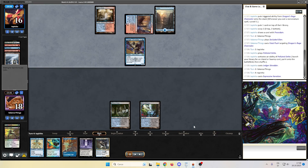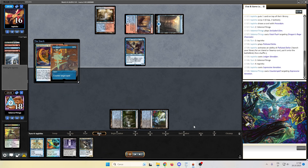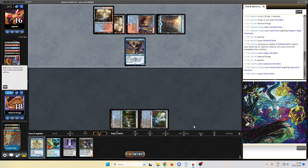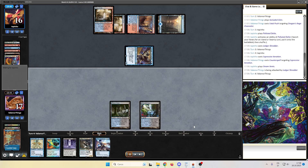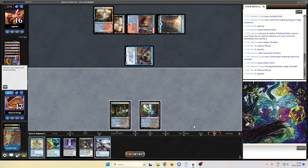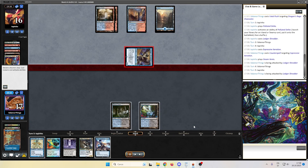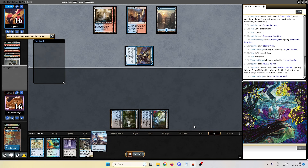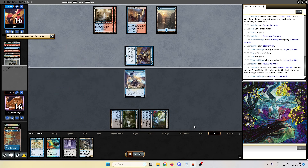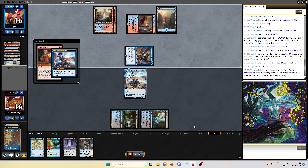Opponent casts Expressive Iteration — we counterspell. Opponent Steam Vents tapped, attacks us for one, we take, and passes back to us. Still no lands so we pass the turn back to our opponent. Playing two spells, we play a Fairy Mastermind in response, and the opponent just unknowingly hits that. But since they connived, we draw one — they draw off the bubble. We draw and we play Bitter Blossom — a very strong card against Murktide.